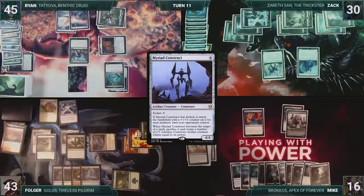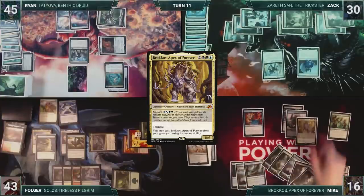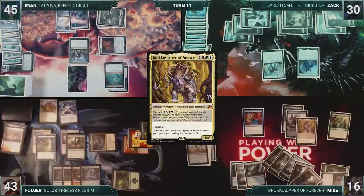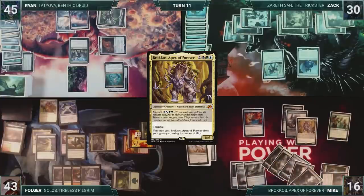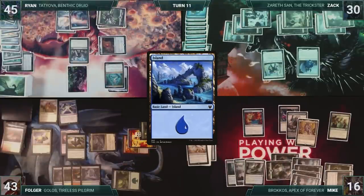Mike draws and then starts off his turn by casting Season of Growth. He mutates Brokos onto his Migratory Greathorn. Season of Growth triggers, and Mike draws a card. The mutate triggers resolve, and Mike gives Folger's Spirit minus two, minus two, and then fetches up an Island onto the battlefield tapped. Mike passes the turn.